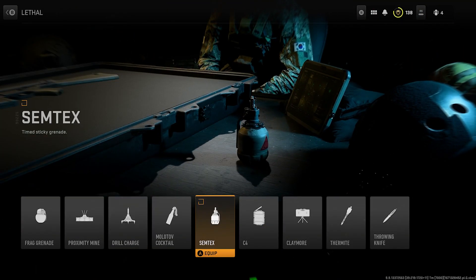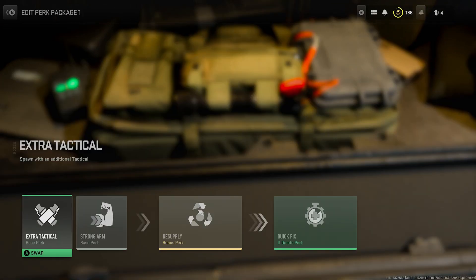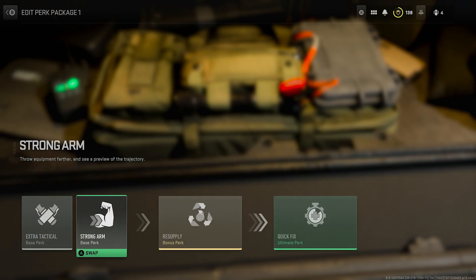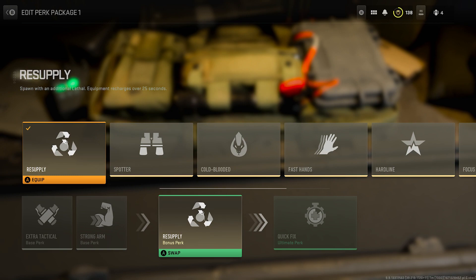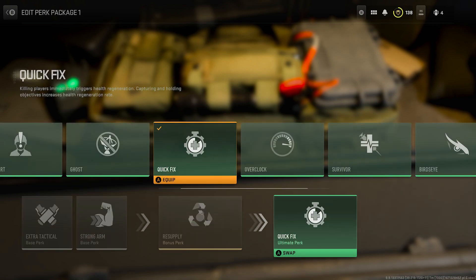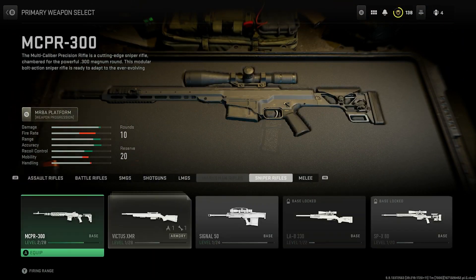From here, you want to make sure you have Decoy Grenades and Semtexes. Go onto the perks and make sure you have Extra Tacticals, so you have another Decoy Grenade. You want to make sure you have Strong Arms, so you can see where you are throwing the decoys and it will also throw it faster. You want to go and Resupply, so every so often you will get another one, and also Quick Fix, so if you do get a kill, you will heal yourself straight away.